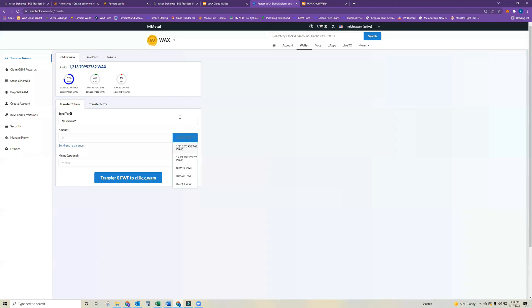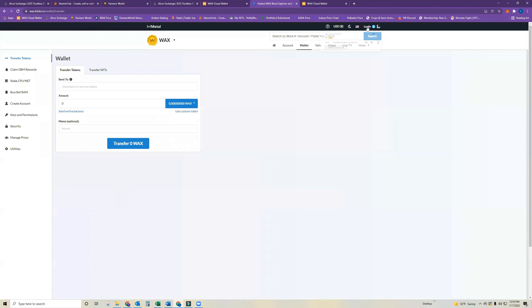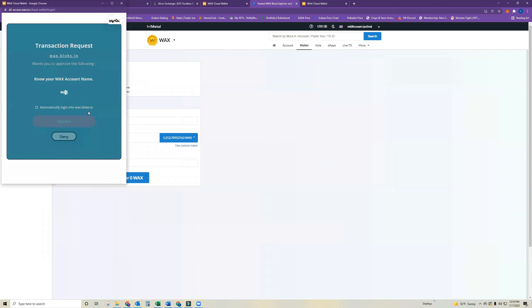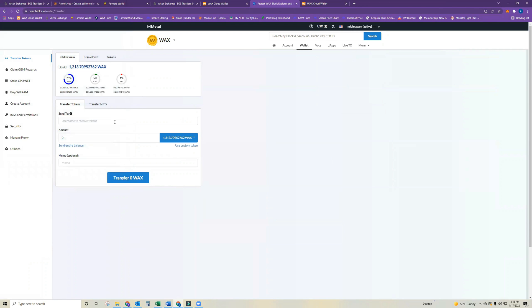Once you do that, it should show up on this side — it might take a couple of minutes and you may need to refresh and log back in to your first WAX wallet account address. Then I'm going to re-paste the second account address in there.